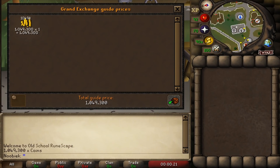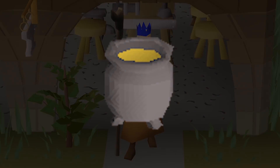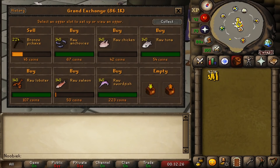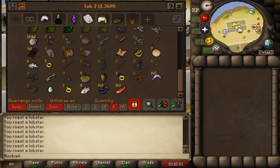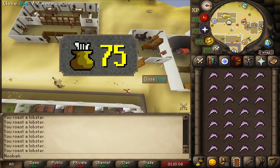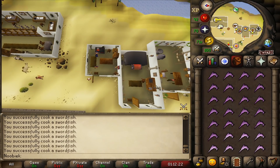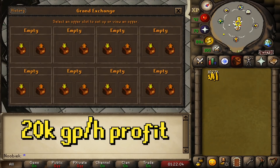Now for the cooking segment. Starting with raw swordfish — it requires 45 Cooking but 75 is recommended to stop burning so many. You can cook around 1,200 of any fish per hour, and the best place to cook in free-to-play is in Al-Kharid. At the current rate you can expect around 20,000 GP profit per hour, plus you'll gain 168,000 Cooking XP per hour.